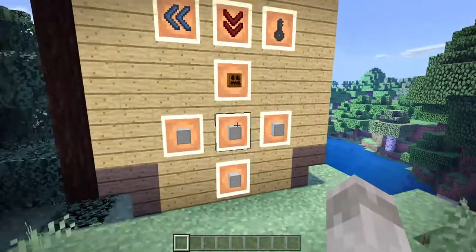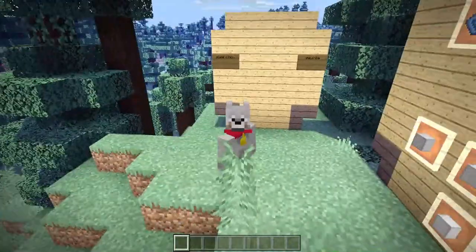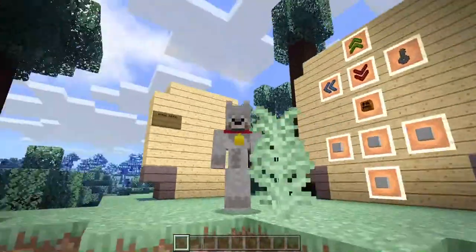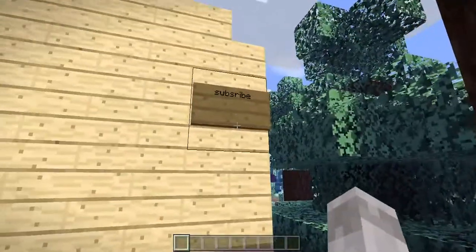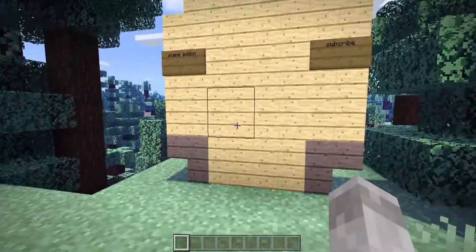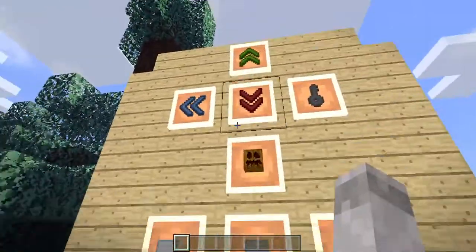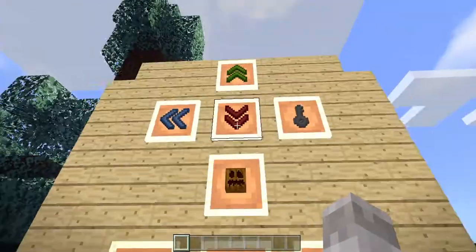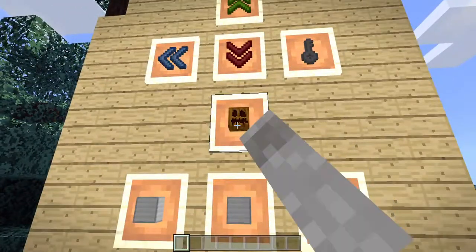What is it guys, ChristmasDog here and welcome back to another video on the channel. In today's video we are checking out the plane add-on on Minecraft Windows 10 Edition. This is the plane one — it just changes iron golems to be a plane.